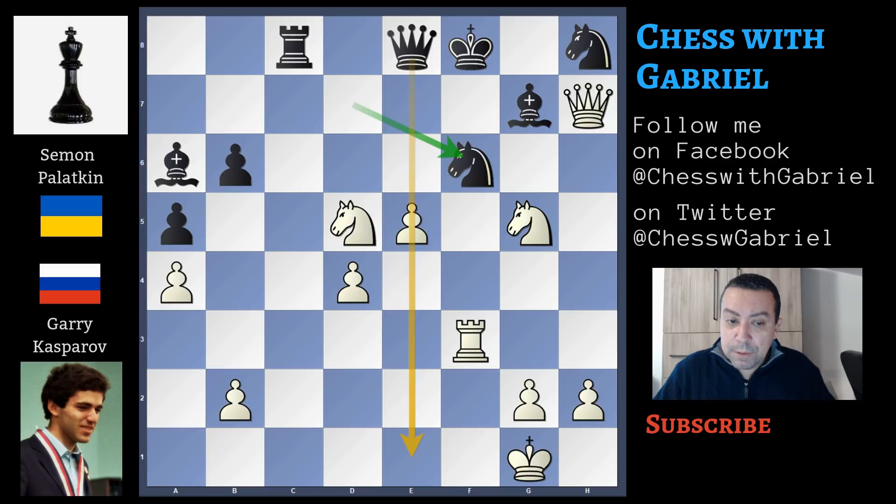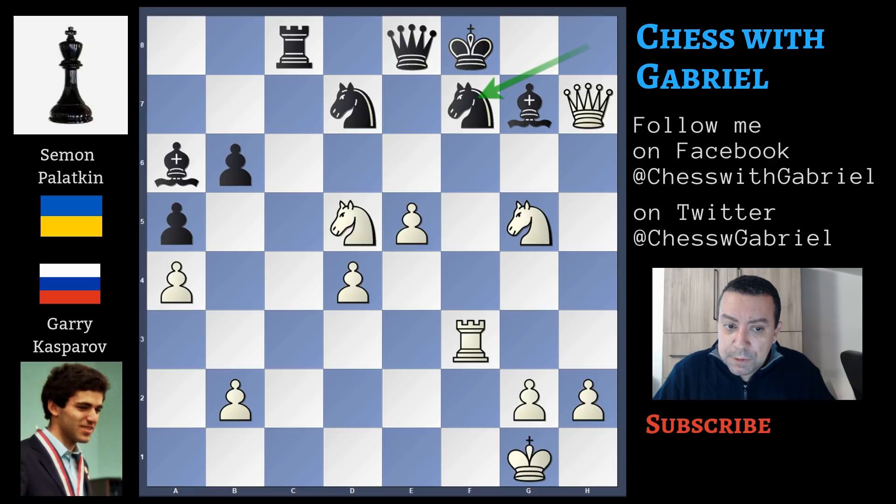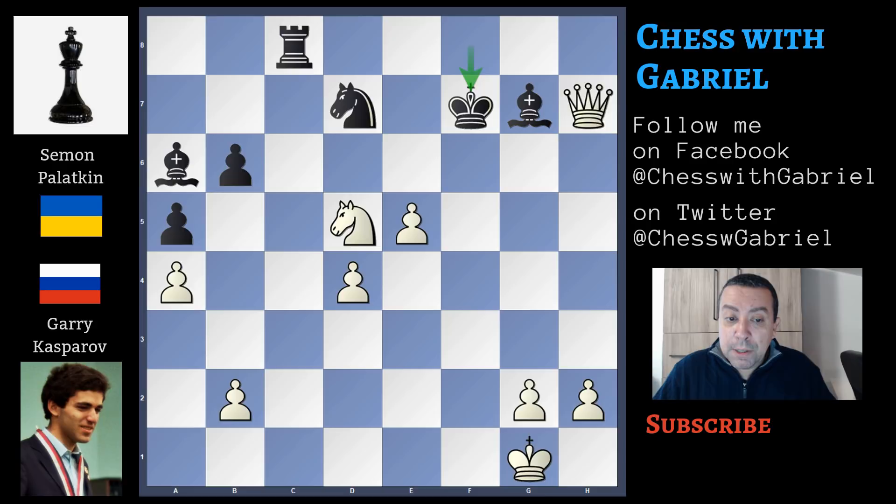Knight to f6 — the knight tries to shield the king, and the pawn of course can't capture because it loses the game after queen to e1 — check. A bit better than knight to f6 is knight to f7. In this case rook capture on f7 — check — it's the queen that must recapture because the rook is protected by the knight. Queen capture on f7, knight capture on f7, king capture on f7. Again queen to f5 — check — king to e8 protecting the knight, but after queen to e6 — check — the king must move.